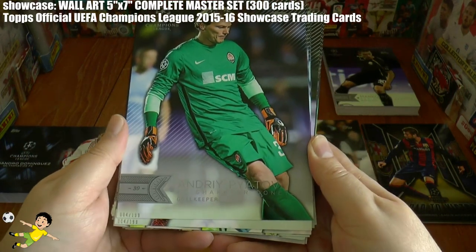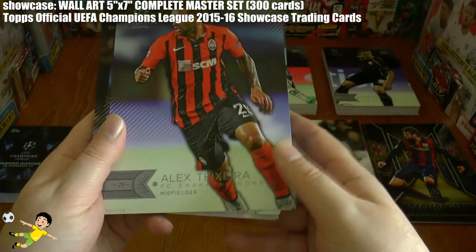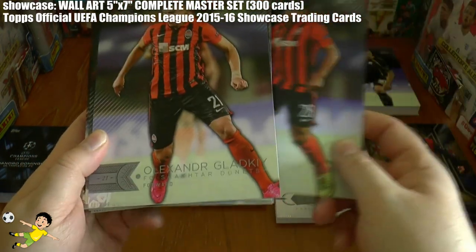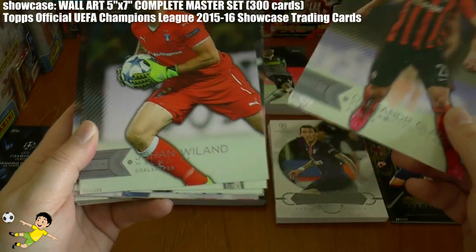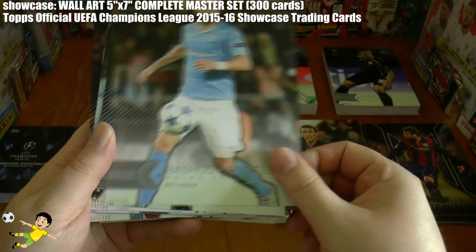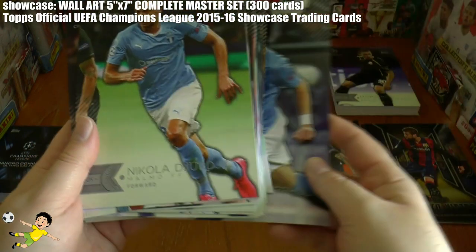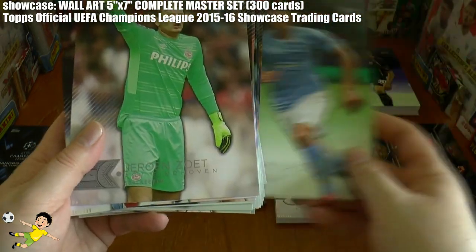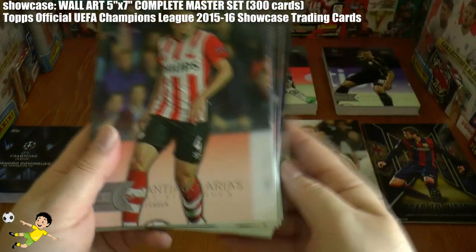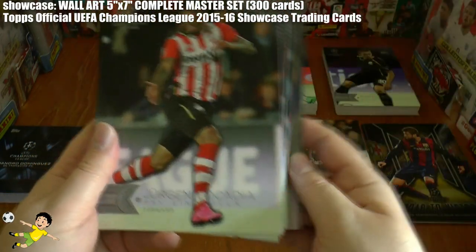Then moving on to Shakhtar Donetsk we have Pyatov, Ismaily, Marlos, Alex Teixeira who moved to China during the season, Tyson and Gladke completing Shakhtar Donetsk. Then on to Malmo where we have Villand, Benson, Lewicki, Birgit, Tinnerholm and Dejerdic. Then we move on to PSV Eindhoven where we have Zoet, Jeffrey Bruma, Santiago Arias, Guardado the Mexican international, Perreiro and Locadia.